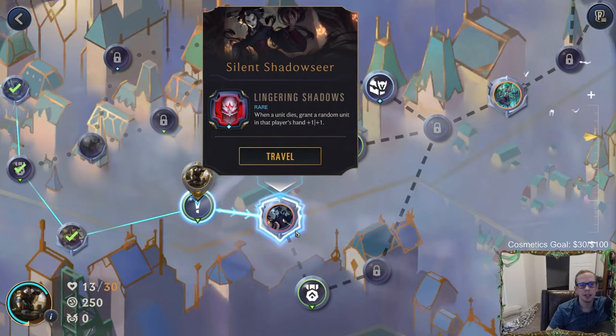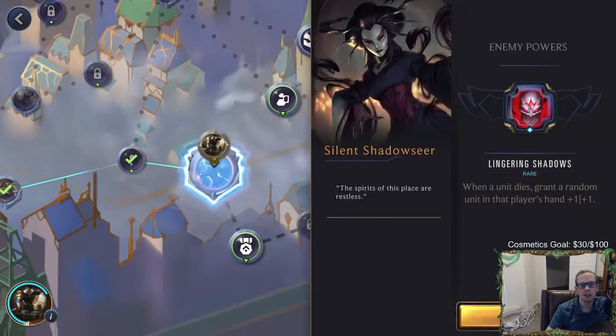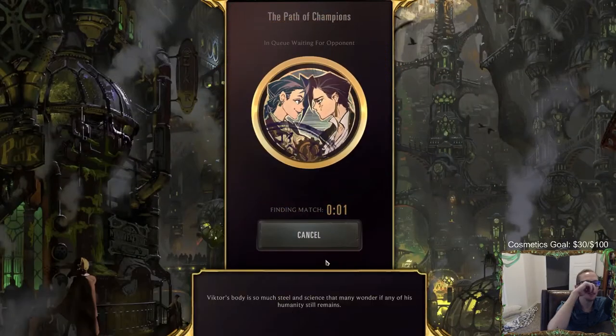What's this? Silent Shadow Seer - it has a rare power: when a unit dies, grant a random unit in that player's hand plus one plus one. So that works for both players whenever anything dies.